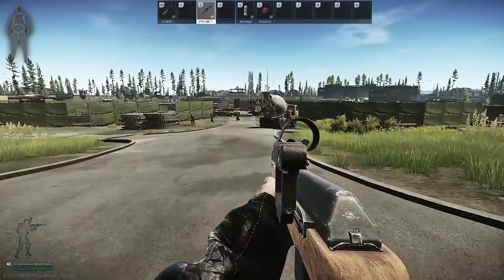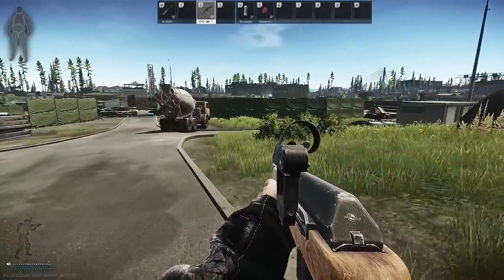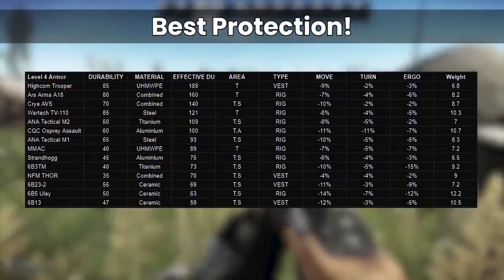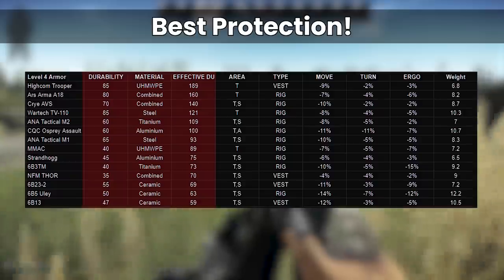We'll be checking out the entire category of class 4 across the whole selection of different armors, from the 6B5 Yule through to the Trooper. First off, as with any giga armor guides, the best place to start is to look at the overall protection first — the numbers — to see which is theoretically the best armor at soaking up damage.